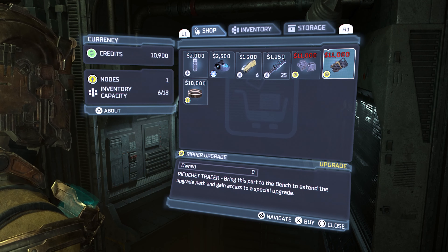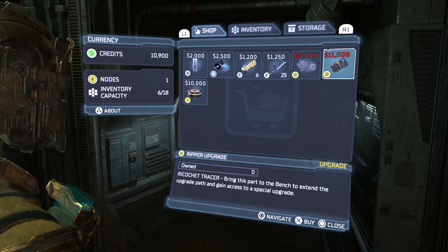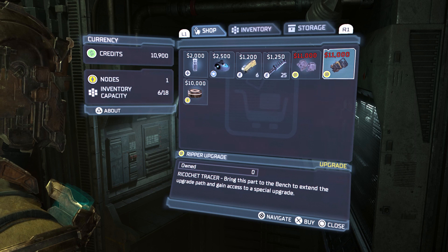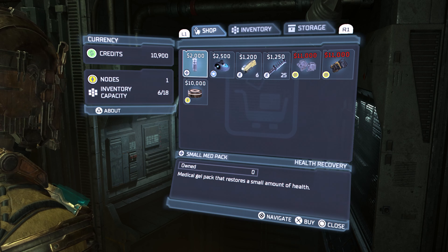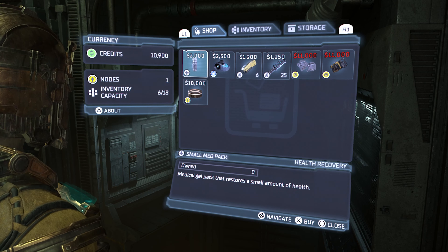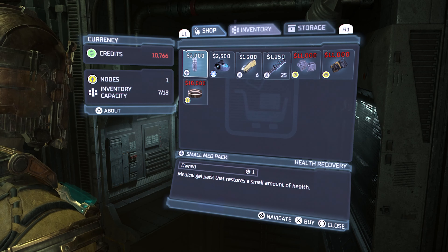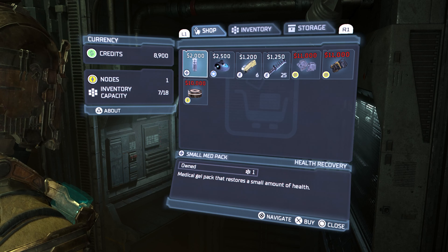One thing that was new is we have this new upgrade: Ricochet Tracer. We know we take it to the bench, extends the upgrade path, all that stuff. Obviously, do not have money for that. We need health. So I'm thinking of buying two of these. Well, I'd really like to only buy one. Let's buy one and see how far we get — that's the route we're going to take.